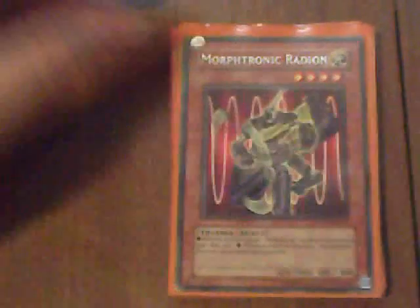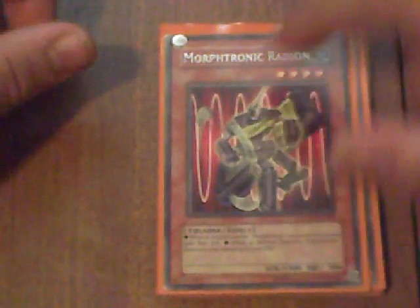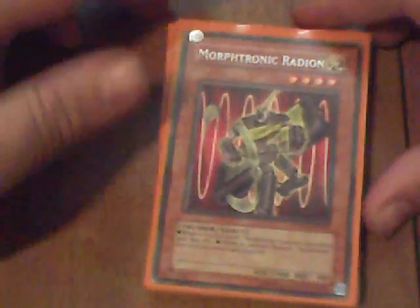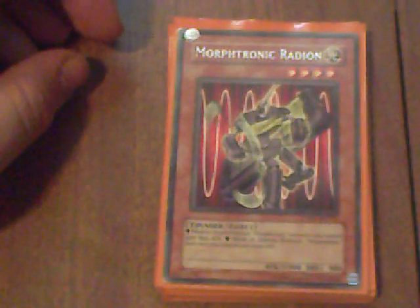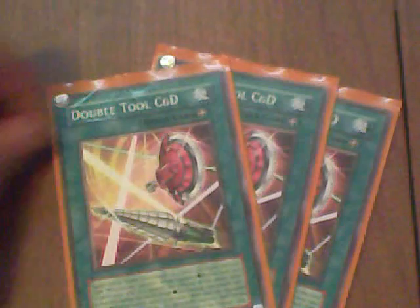The last monster is two Tronic Radions. He's level five, four, with 1800 defense. Thunder type. While in attack position, all Morphtronic monsters gain 800 attack. Actually, excuse me — all Morphtronic monsters gain 800 attack. In attack position, they gain a thousand attack. And while he's in defense position, all Morphtronic monsters can gain a thousand defense.